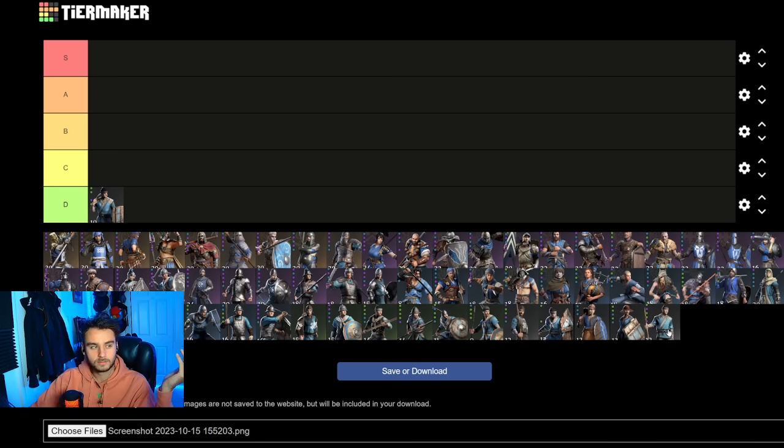A lot of these lower units are just meat shields, but I might put one of these peasants in C because it's got value in terms of a peasant — not in terms of the full tier-five-to-tier-one scale. Next we have the Pike Militia. I can't remember what they call it — Pike Militia, we'll put them in D, though it could be a C.